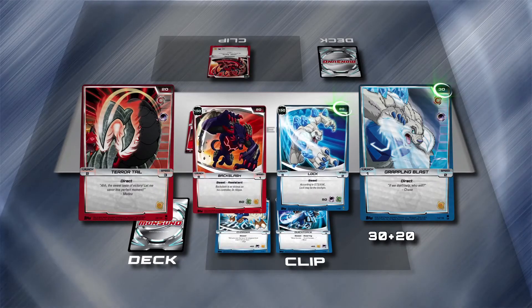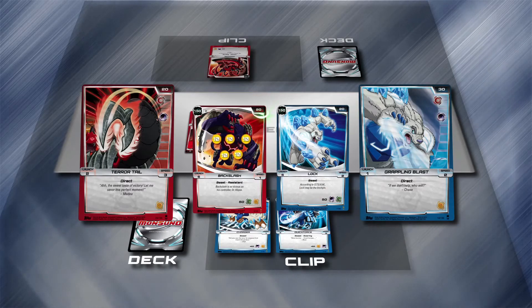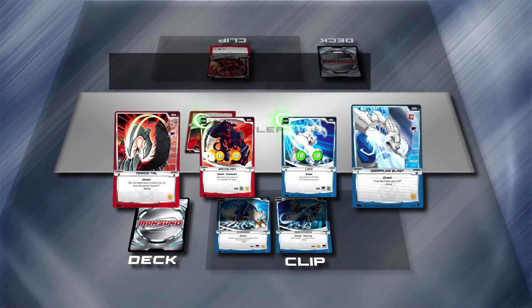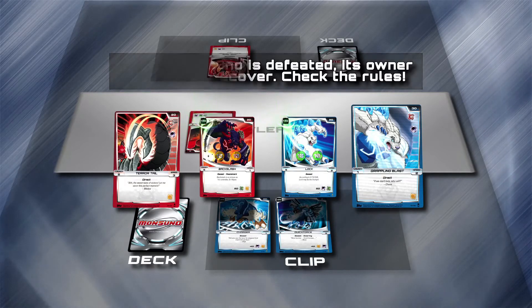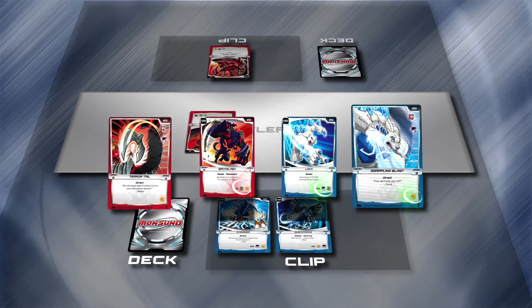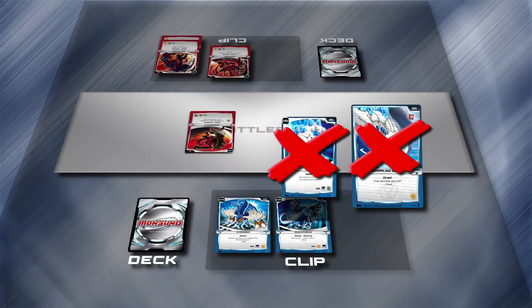Next is Damage. The dominating Monsoono deals its damage plus the Strike Card's damage to the dominated Monsoono. Use counters — each one is 10 points. The dominated Monsoono only deals its base Monsoono damage. If either Monsoono has damage equal to or greater than its Hit Points, it's defeated and knocked out of the game. After combat, you and your foe each attach your Strike Cards to your Monsoonos, but only if your card's Strike Type matches one of the Monsoono's Powered Up Strike Icons and one of that type isn't already attached. Finally, the Monsoonos go back to their clips and become tired.